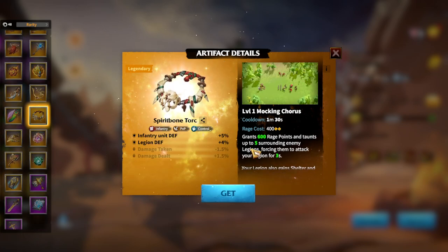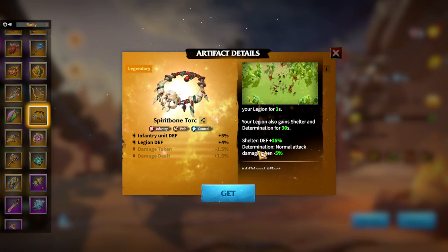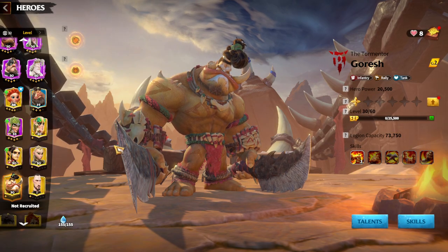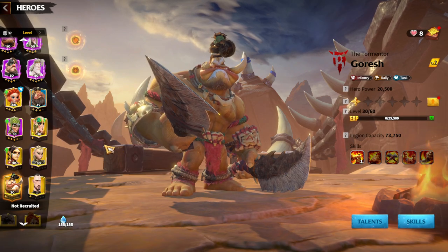The artifact that came out with Goresh and Skogul — Spirit Bone Torque — is the best artifact for this pair. It gives 600 rage points and taunts up to five surrounding enemy legions. If you've played World of Warcraft or any similar game, you know how powerful a taunt is — that's exactly what Spirit Bone Torque does. It also provides 15% defense as a shelter and minus 5% normal attack damage taken. The best artifact for infantry, paired with the best infantry hero pair.